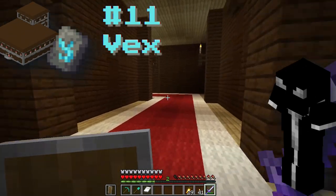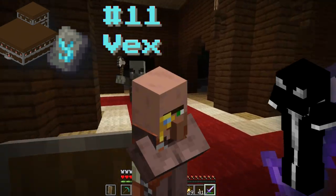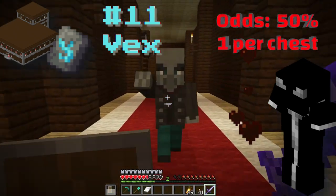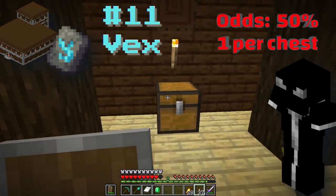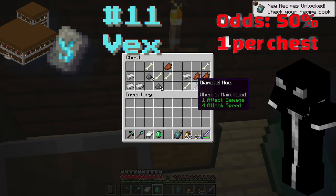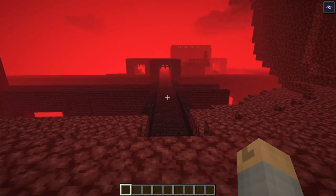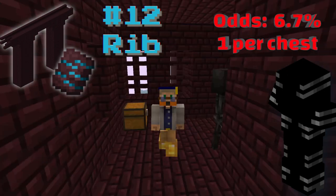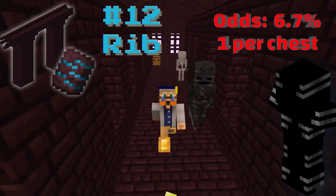The Vex armor trim can be found in woodland mansions. Finding a mansion isn't too bad since you can buy maps from a cartographer villager — raiding it is perilous but doable. The biggest issue is that there aren't many chests, but the developers upped the loot table to 50%, so there's a fair chance of finding both the armor trim and an Allay. There's also a chance of finding a mansion with neither, though. Next is the Rib armor trim, found in the nether fortress — run around, don't die to blazes or wither skeletons, and maybe grab a beacon while you're there.